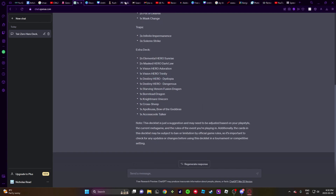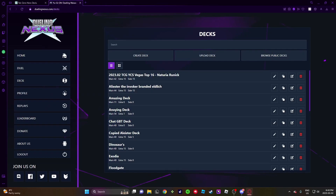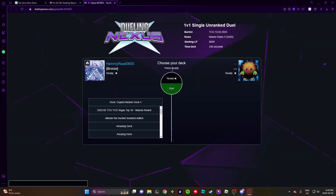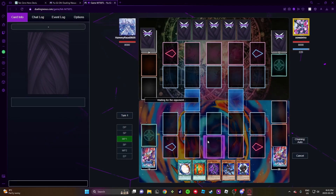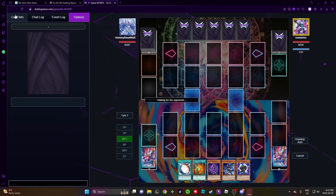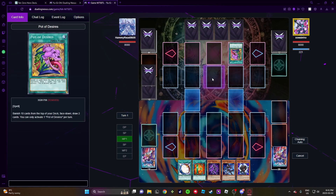Alright, let's go ahead and put DPE in there. Now let's go ahead and try this deck out. Okay, no hand traps. Desireless.